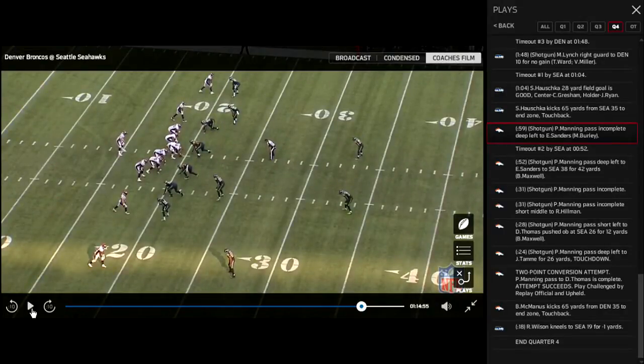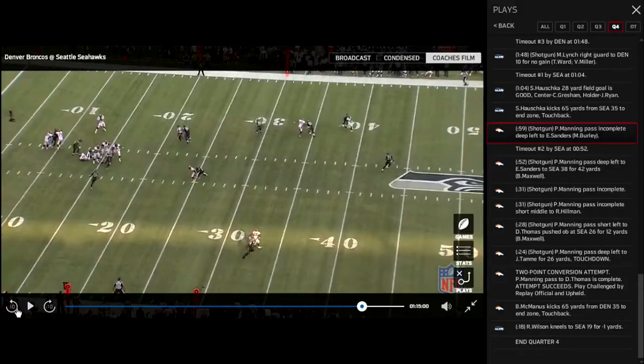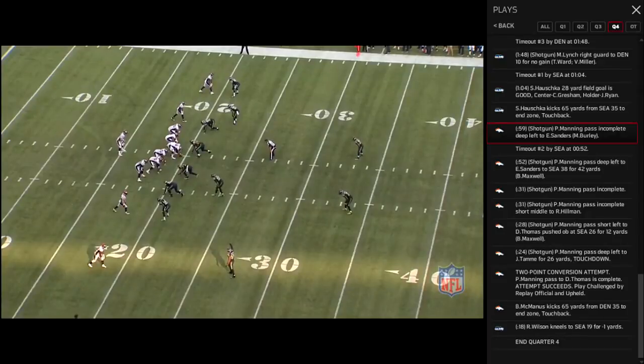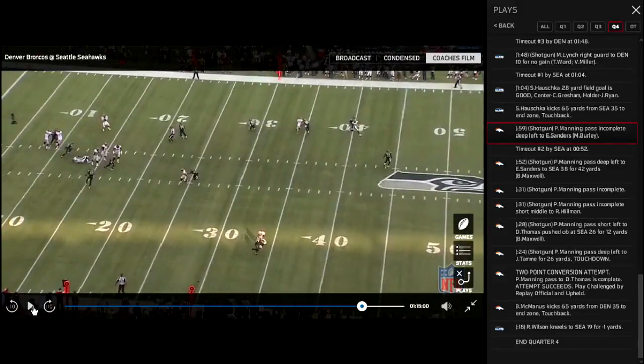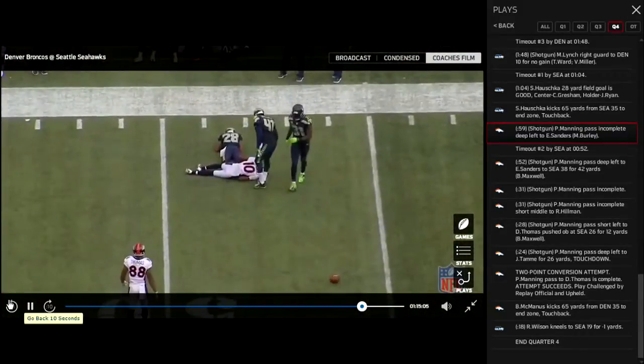Broncos come out in empty. This is actually a pretty odd alignment. I'm assuming this is Julian Thomas, because there's a linebacker here and Sherman's in the slot, so this looks like it's going to be man-to-man, and they're at a two deep. Broncos are in an empty set. They're going to run a switch concept to the top of your screen. This is man coverage the whole way. The receivers at the top are going to burst vertical — inside release off the press — and burst up field. Emmanuel Sanders is going to cross and then wheel up toward the sideline. He's got the space, but Peyton just misses the throw.